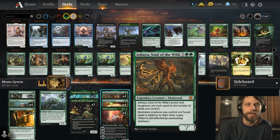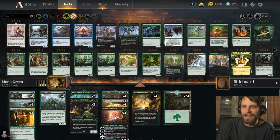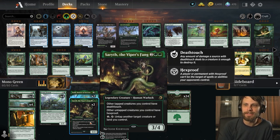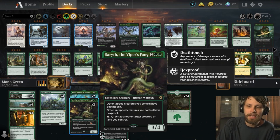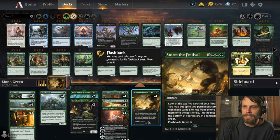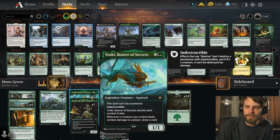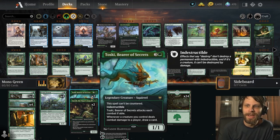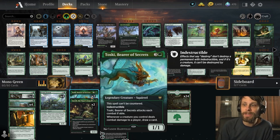Scute Swarm gives us extra tokens whenever a land comes into play, and we hopefully gain quite a bit of life off of the Innkeeper. Ashaya makes all of our creatures lands, which double-triggers these effects — anytime we play a creature, we're also playing a land, which also triggers Scute Swarm. Sarulf, the Viper's Fang is here purely for protection: it gives every untapped creature we control hexproof, making it very difficult for opponents to deal with them without a sweeper.